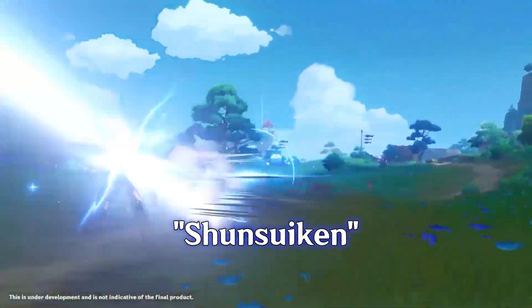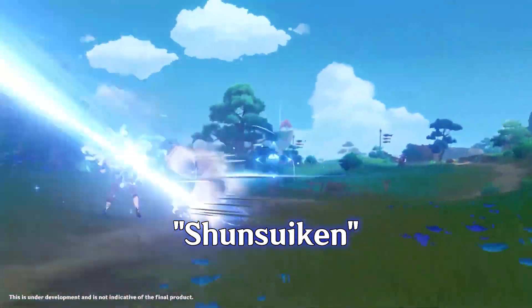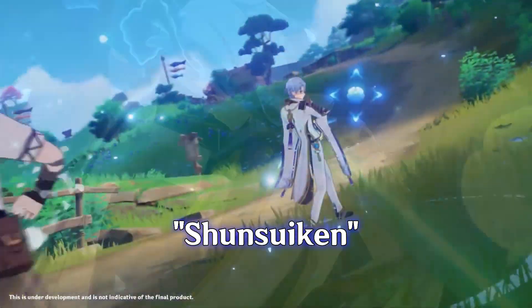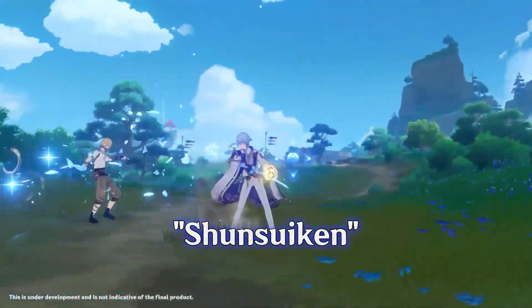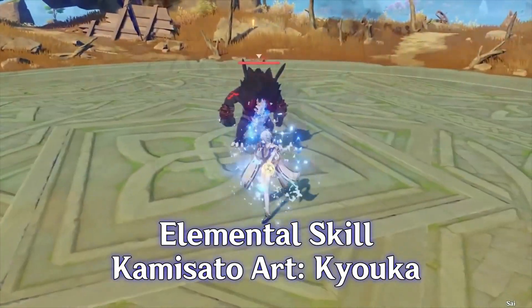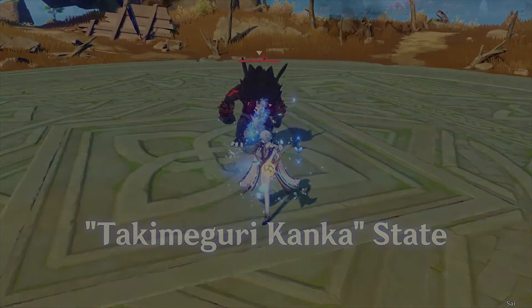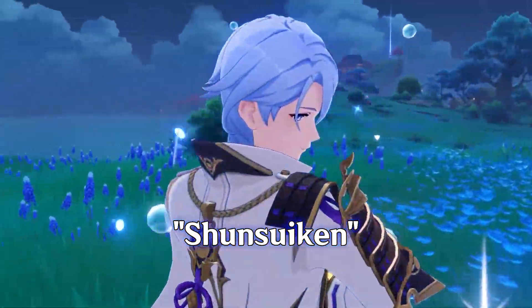Sunsuikand is the name of the strikes that replace his normal attacks after using his elemental skill. When Kamisato Aieto uses his elemental skill, Kamisato Art Kyuka, he enters a state called Takamiguri Konka for 6 seconds. In this state, his normal attacks are replaced by the so-called Sunsuikand.